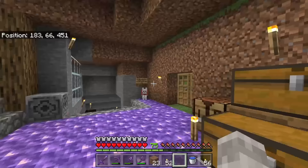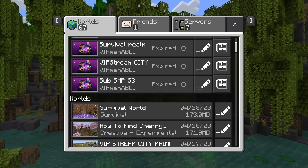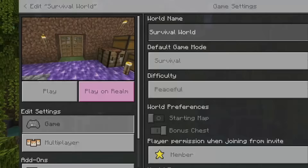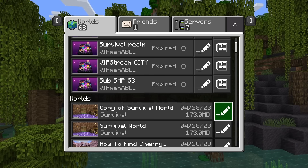Then hit the pause button and exit your Minecraft world and go to the world selection screen. Hit the edit icon next to your world and scroll down until you see the copy button and click on it, as it will make a copy of your Minecraft world. This means you'll still be able to earn achievements or trophies on your original world, and your original world won't be affected at all by cheats or creative mode.